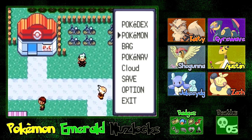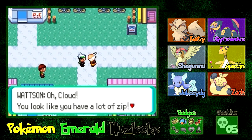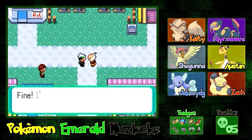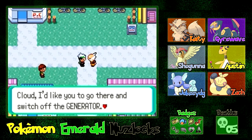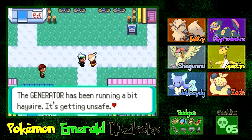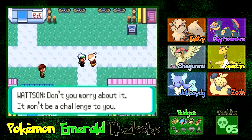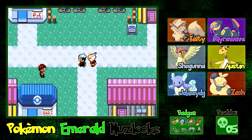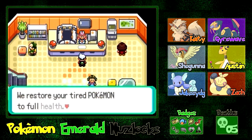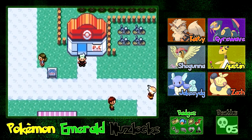Now we're up here in Mawville. Our Pokemon are fine. Watson's going to tell us to go to Newmawville. Cloud, you look like you have a lot of zip — Wahahahaha! Mawville City has an underground sector called Newmawville. I'd like you to go there and switch off the generator — it's been running haywire and getting unsafe. Here is the key to Newmawville. So we're going to get the basement key. The entrance to Newmawville is just a short Surf away from Route 110.